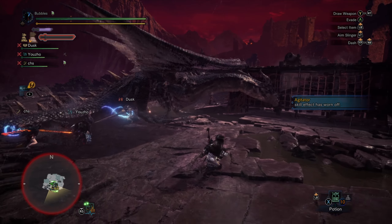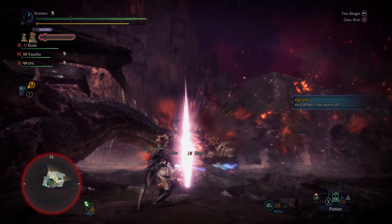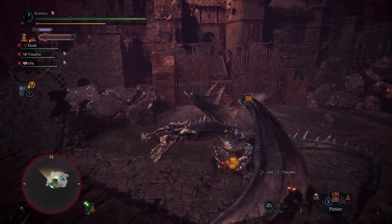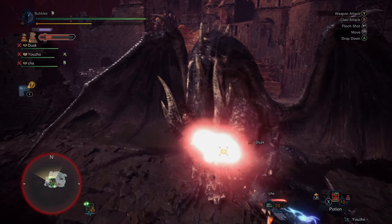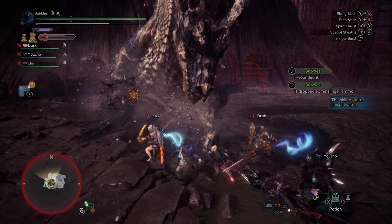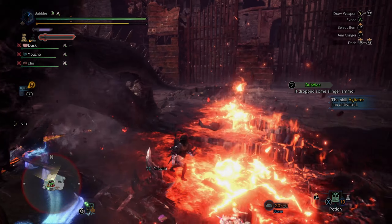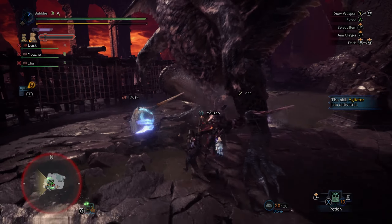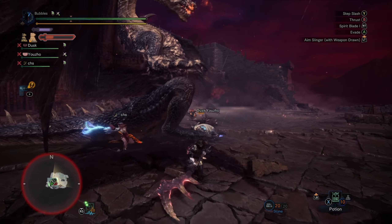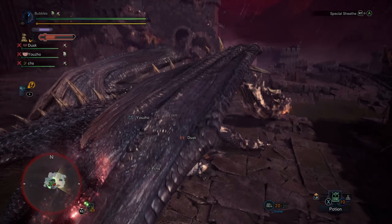We can't bait any cones at the moment, that's why I haven't bothered with that. We can wallbang though, because he laid down and got out of agitated. That's unfortunate — I guess we'll just force agitator then, give everyone a damage buff. Weaken the head too for free damage. Level up, go to the side. Roll through that. Nice, I baited a tail by accident. Let's bait some cones actually — or not, that works. That works as well, nice and easy.